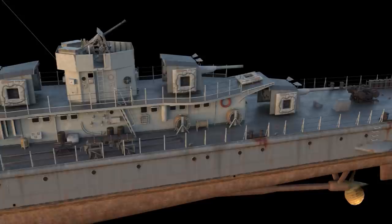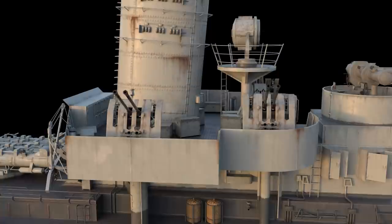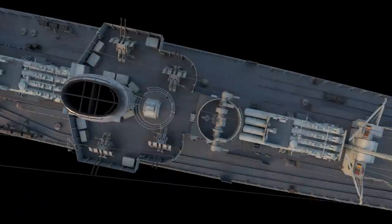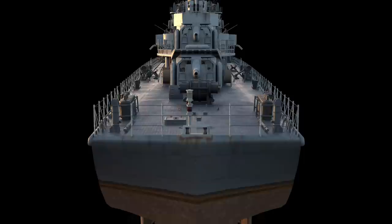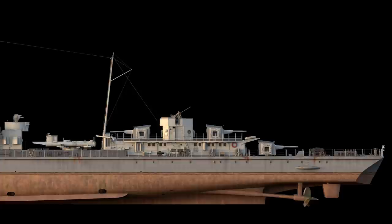Three such guns were installed on the bow and rear superstructures, and two more on the bow and rear decks. The ship's anti-aircraft armament comprised 37 mm and 20 mm artillery guns housed in single, twin, and quadruple mounts. The ship carried two 533 mm quadruple-tube torpedo launchers and four mortars. German destroyers were also equipped with stationary mine rails, and up to 76 mines could be stored on Z-35.